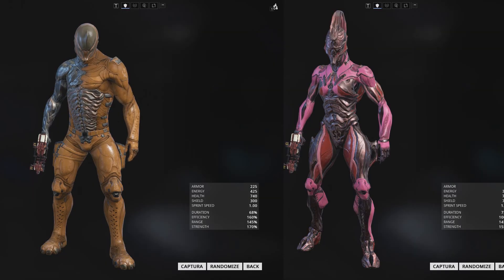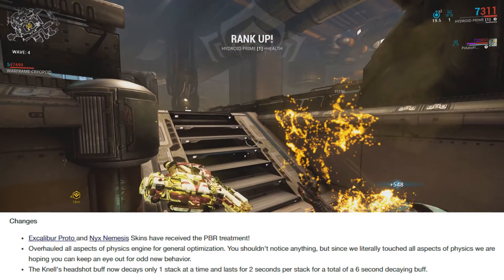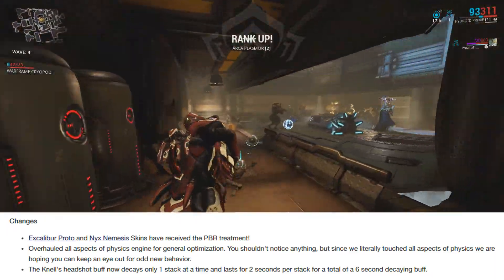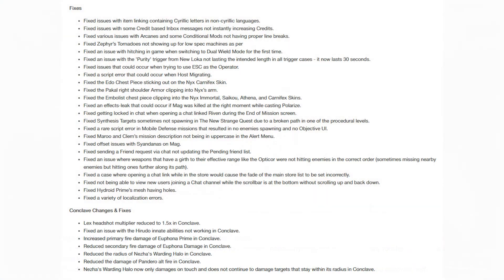The Proto-Excalibur skin and the Nemesis-Nyx skin have finally received their PBR treatment, and the Nell's headshot buff now decays one stack at a time at 2 seconds per stack. As usual, all of the fixes to both the main game and Conclave are up on the screen right now for you to read. Thank you for watching, and I'll see you guys next time.